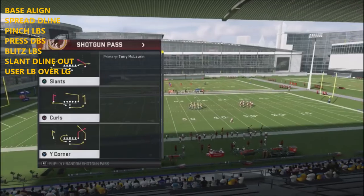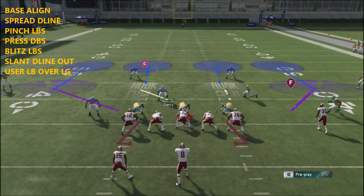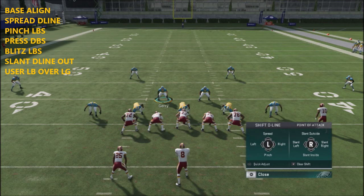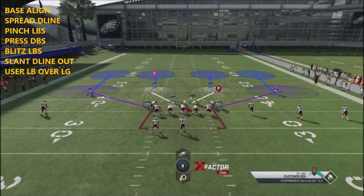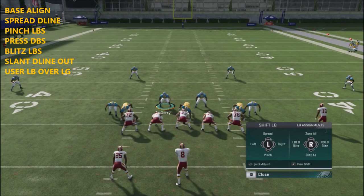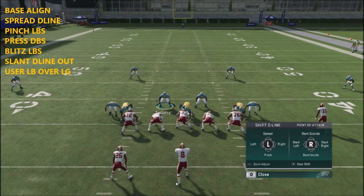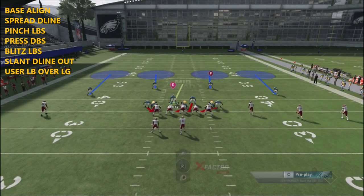The blitz setup: first, base align your defensive line, then spread them out using the left d-pad. Take your linebackers and pinch them in, then blitz all. After that, take your defensive line and slant them out.